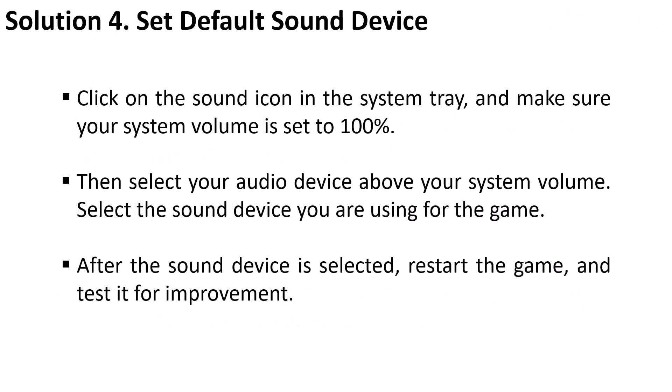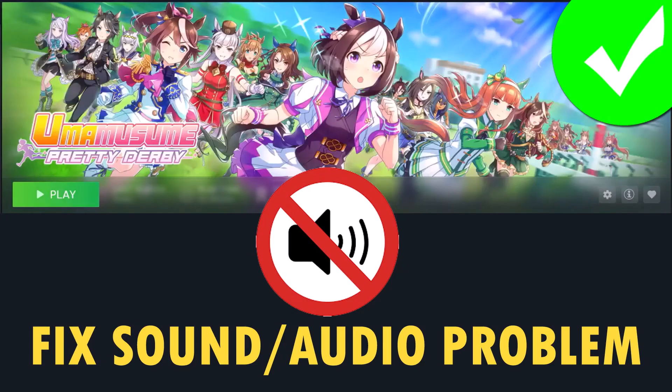The fourth solution is to set the default sound device. Click on the sound icon in the system tray and make sure your system volume is set to 100%. Then select your audio device above your system volume and select the sound device you are using for the game. After the sound device is selected, restart the game and check if your problem is solved or not. These are some of the fixes you can try to solve the sound or audio problem in Uma Musume Pretty Derby game.